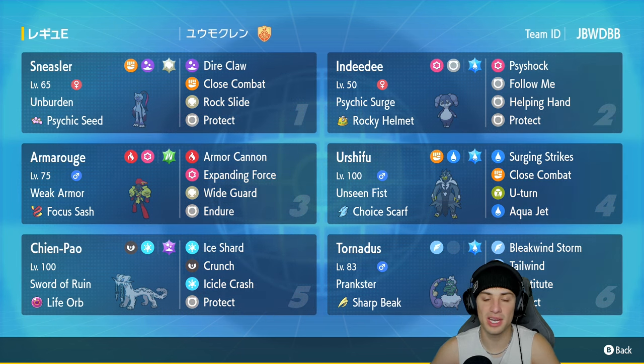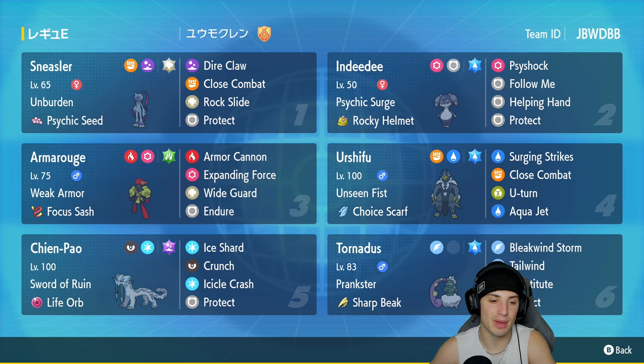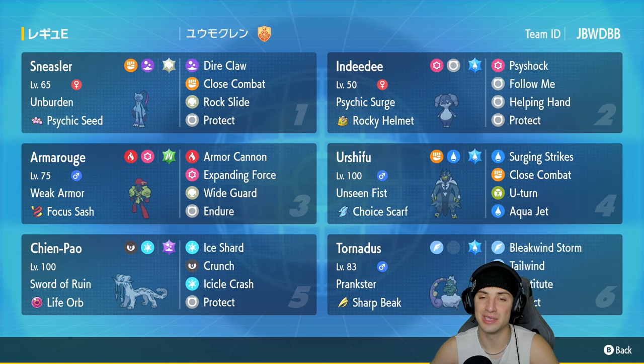Third slot is Armarouge with Weak Armor and Focus Sash, running Armor Cannon, Expanding Force, Wide Guard, and Inferno. Fourth slot is Choice Scarf Urshifu — such a strong Pokemon since release, running Surging Strikes, Close Combat, U-Turn, and Aqua Jet. Fifth slot is Life Orb Shenpao — usually Focus Sash is the item but this one's rocking Life Orb for maximum damage, with Ice Shard, Crunch, Icicle Crash, and Protect. Final slot is Tornadus with Sharp Beak to boost Bleakwind Storm, plus Tailwind, Substitute, and Protect.